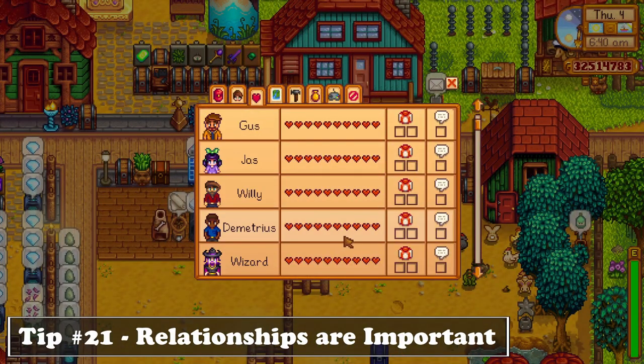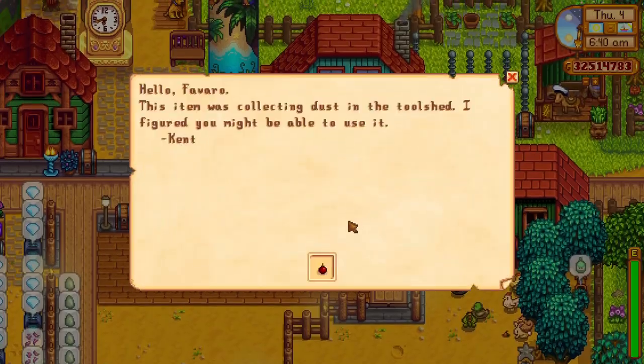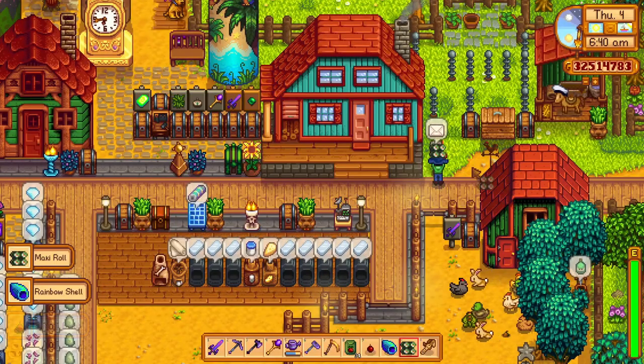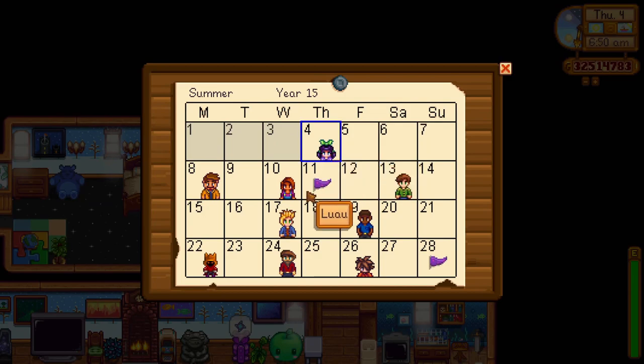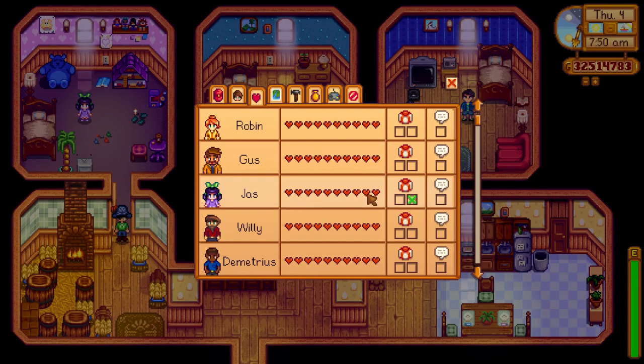Relationships with villagers are important, as they are also required for the endgame of Stardew Valley. As your relationships grow, you can get items in the mail, special cutscenes, or recipes from the villagers which can help you a lot. By gifting gifts you gain more friendship points. But if you gift a villager on their birthday, you can get a ton of friendship points, which makes it easier to gain hearts. So to keep track of all of the birthdays, it's a really good idea to buy the calendar from Robin's place, which you can place at your house and keep track of everyone's birthday in town.